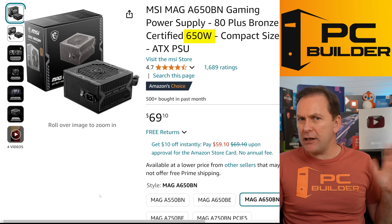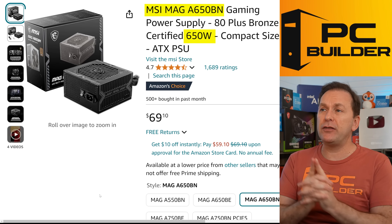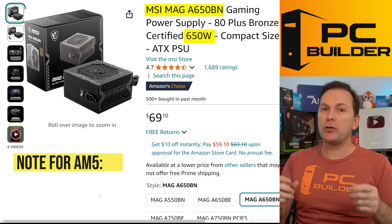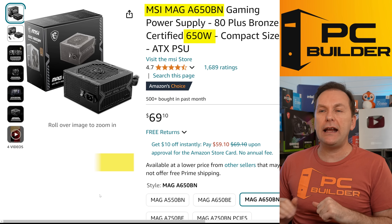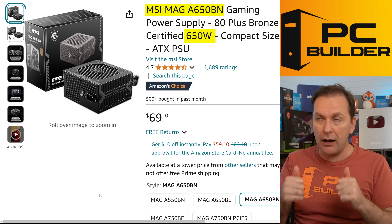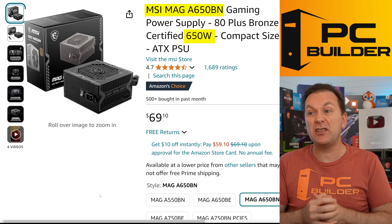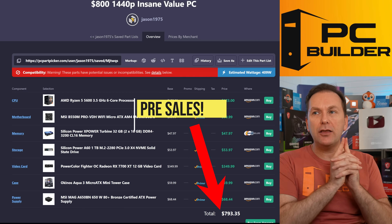For the power supply, we need about 600-ish watts. I went with the MSI Mag A650BM, a 650-watt unit. Note that if you go AM5, some motherboards want two EPS connectors — this unit only has one, but you typically only need one anyway. It's got nice sleeve cables, looks super nice, and it's C-tier rated on the PSU Cultist list for about $69. All told, $793.35.